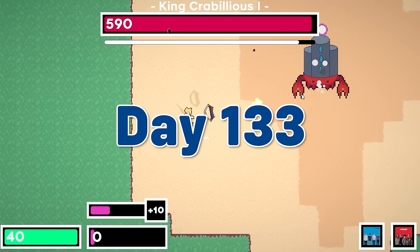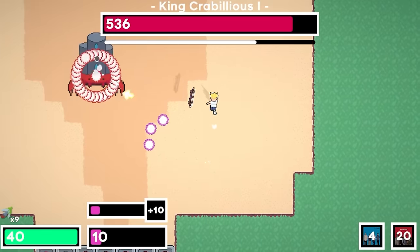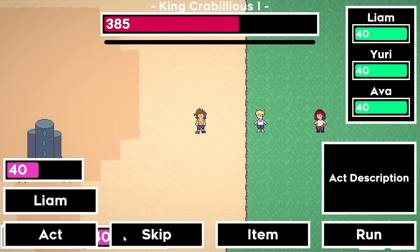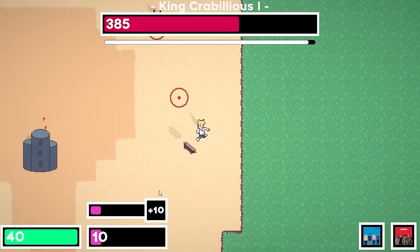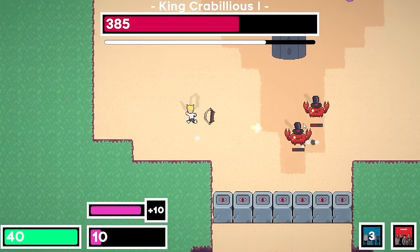On day 133, I made it so the player can no longer concentrate to enter the plan state during boss fights. Instead there is a bar that decreases, and whenever it empties the boss switches states and the planning state starts. I think this is an interesting change of pace from the normal game, with the boss controlling the flow of combat instead of you, plus it incentivizes you to switch party members to adapt to the stages of the boss fight.